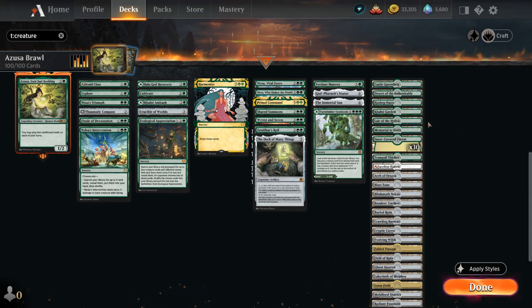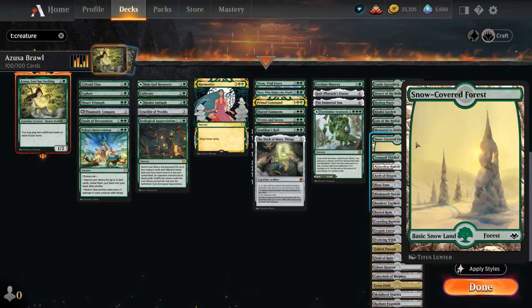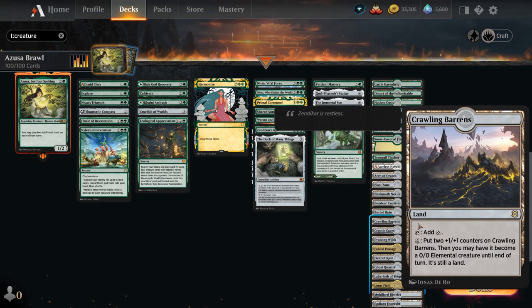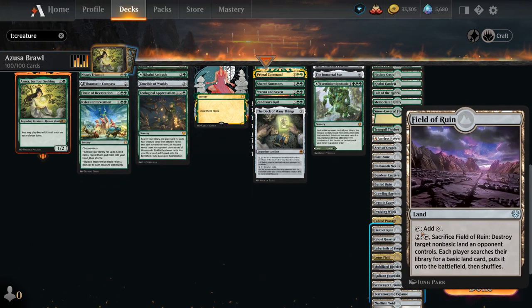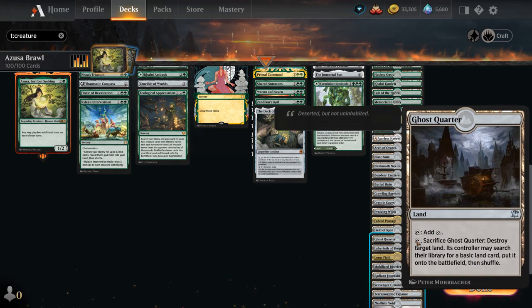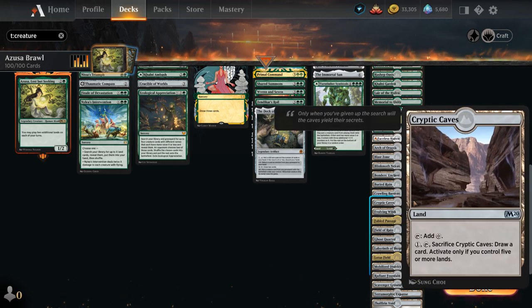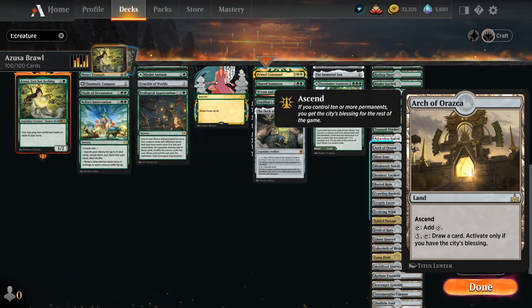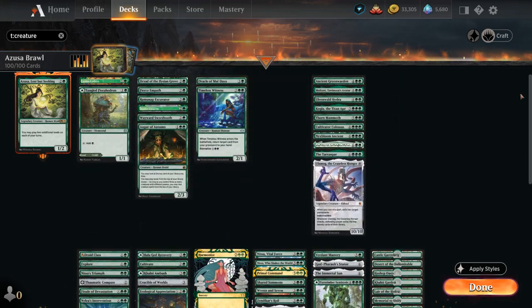Creature lands include Lair of the Hydra as a great mana sink, Faceless Haven — which is why we're playing 30 Snow-Covered Forests — Crawling Barrens as an excellent mana sink, and smaller creature lands like Blinkmoth Nexus. Field of Ruin and Ghost Quarter can run the opponent out of lands to fetch, and replaying them out of the graveyard can be a powerful engine. Cards like Cryptic Caves and Arch of Orazca provide card draw with the City's Blessing. There's no shortage of ways to spend mana in the late game.